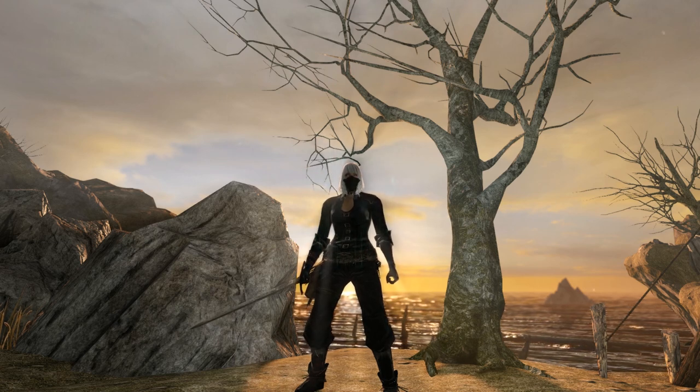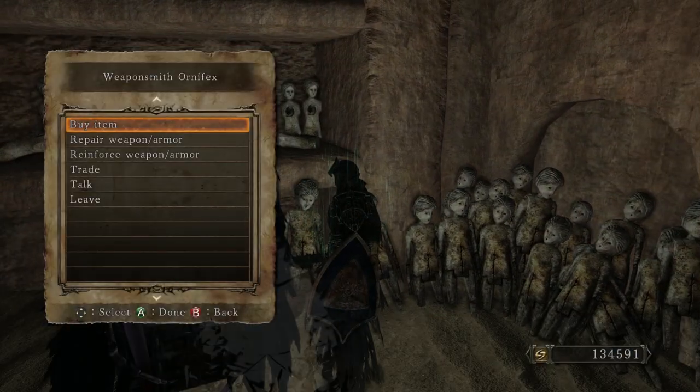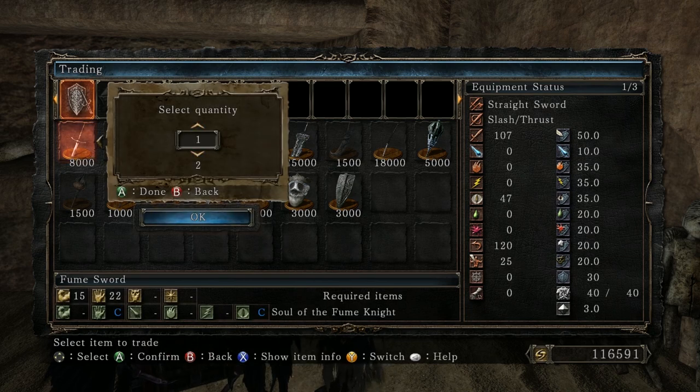If you don't know how to get this weapon, keep in mind that you need the second DLC, Crown of the Old Iron King. If you have the DLC, all you have to do is beat the Fume Knight and trade his soul to Weaponsmith Ornifex — that's pretty much all you need to do to get this weapon.